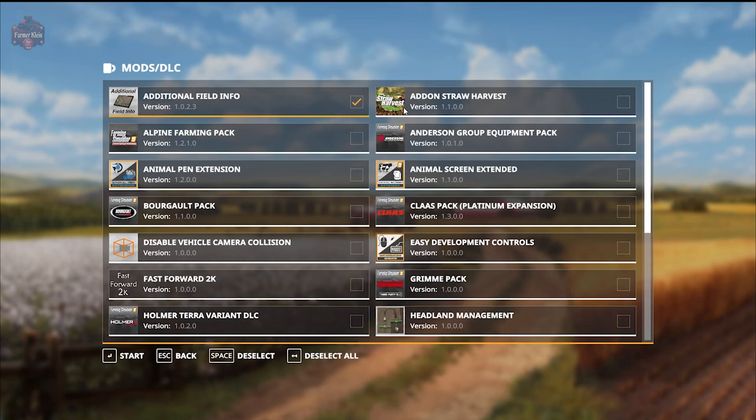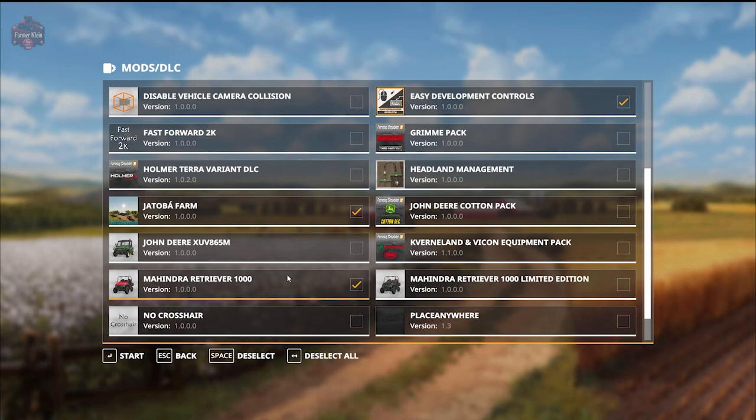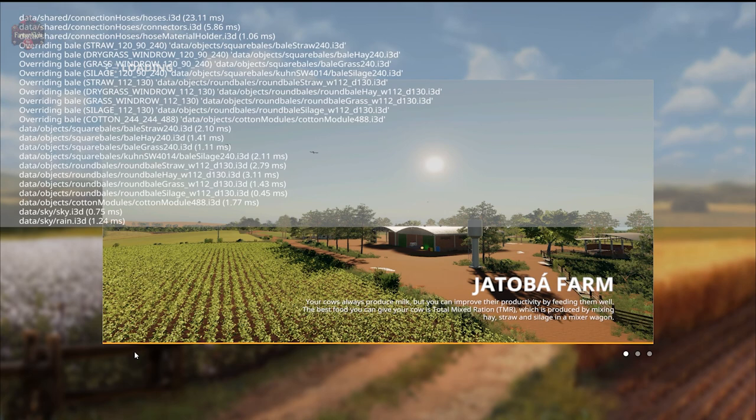I did load this map up earlier in Farm Manager just to see what it looked like. You do not own any land at the start, but all of the farm is exactly how you're going to see it here in New Farmer mode, with the exception that you do not own any vehicles.